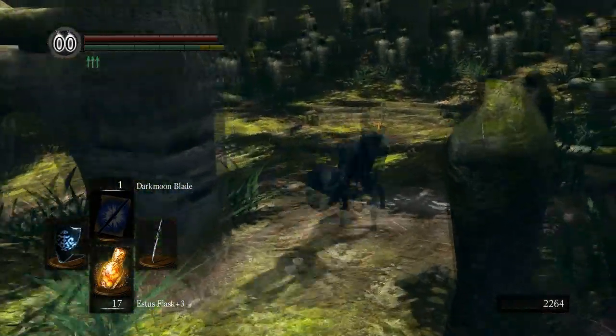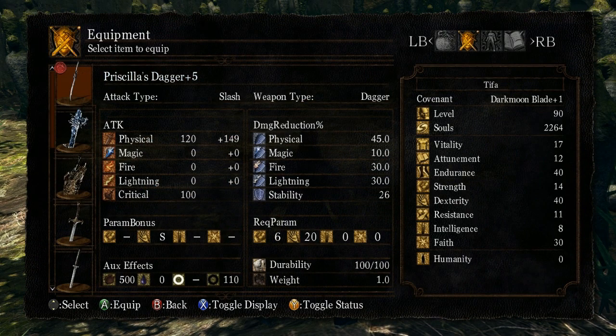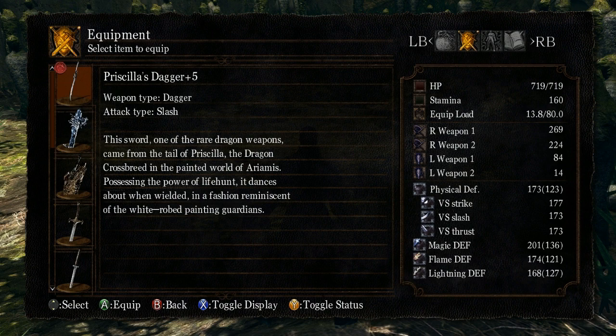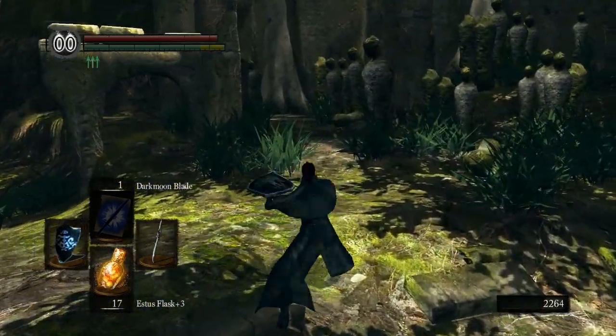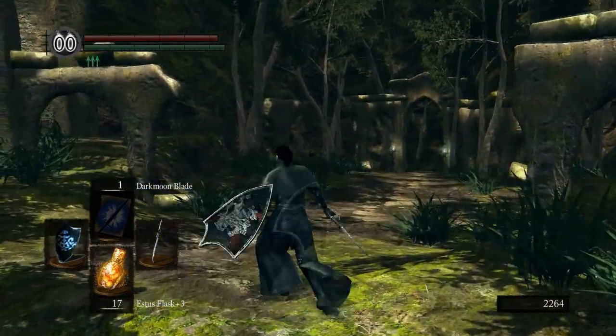Let's take a look at the stats here real quick. It has an S scaling for Dex, Dex only. You can see the bleed buildup is 500. And then it also has 110 dark damage — it's not added into the 269 total physical damage. Anyway, this takes dragon scales to upgrade. Dragon scales are kind of hard to come by and cost 10,000 per upgrade level, so this is a plus 5.